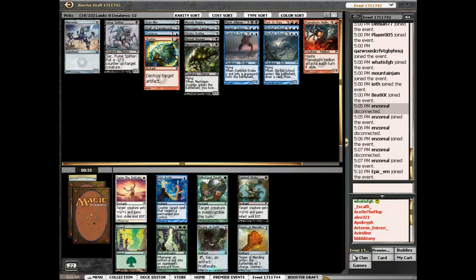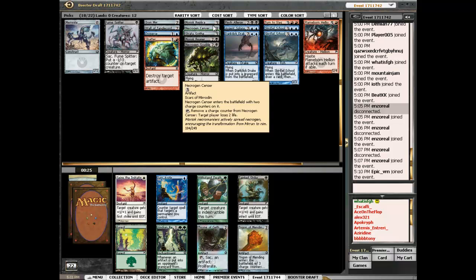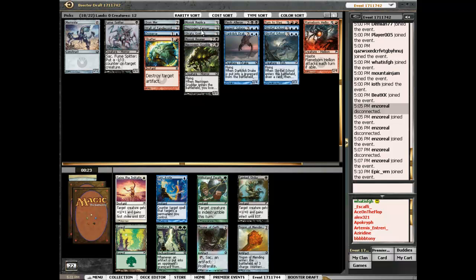Throne of Geth doesn't really do much in my deck. Trigon of Mending is terrible. Do I have anything to do with Throne of Geth? Do you have to sacrifice an artifact to proliferate? Not really.